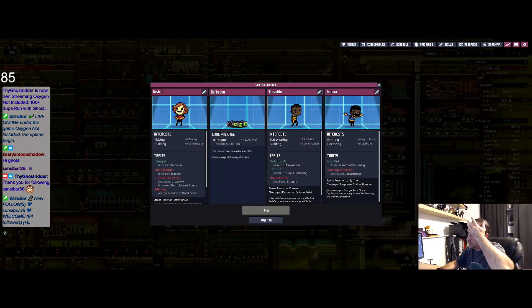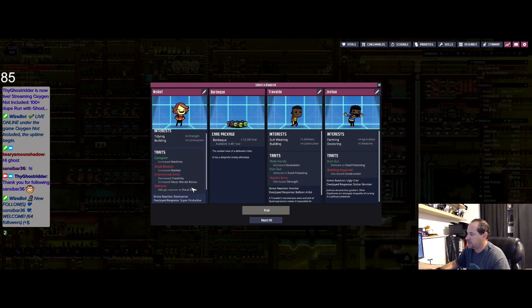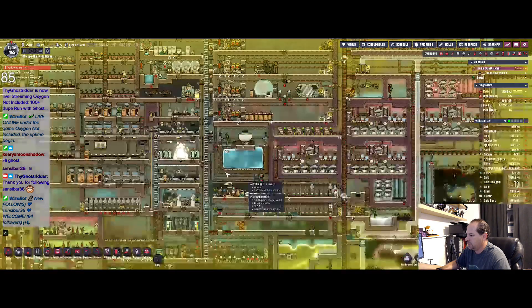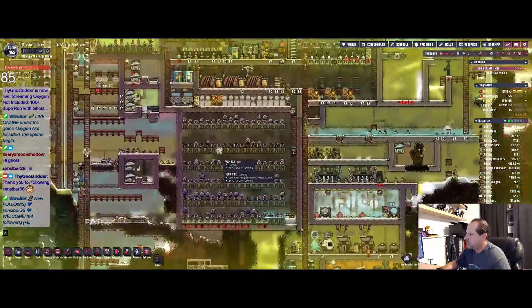Barbecue — nope, has to be a dupe or no dupe at all until 100. Then once I hit 100 that's when I will start to look at the other stuff. So here's suit wearing, building, farming, doctor, decreased strength — don't like that. I have tons of decreased construction and means of food. None of them are really that good, honestly.